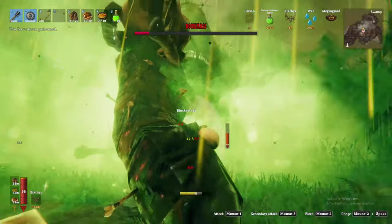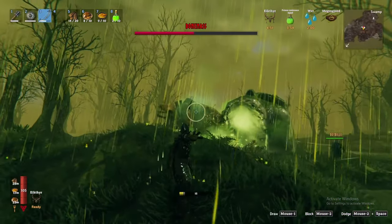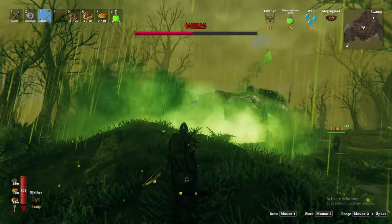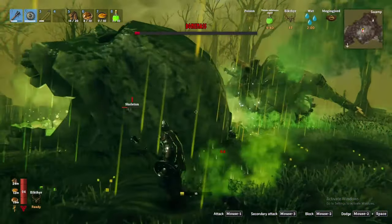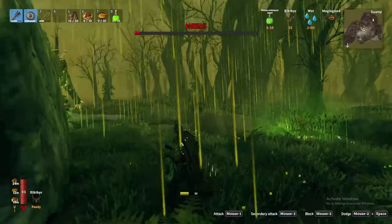Once summoned, he has 3 attacks. First, a simple melee attack when up close. Second, an area of effect attack which summons a green gas cloud causing poison damage. And finally, he will occasionally throw a glob of goop that will spawn up to 4 random creatures.